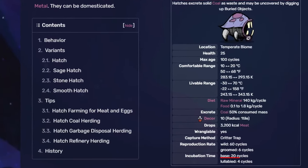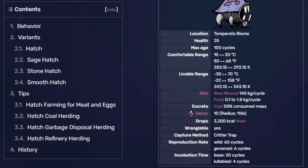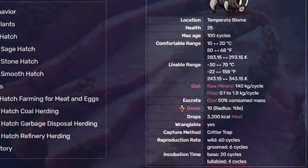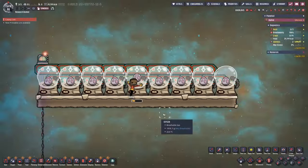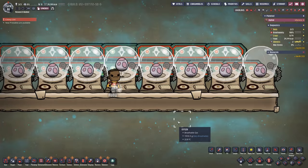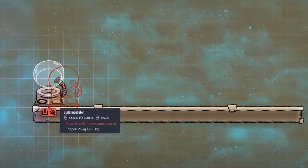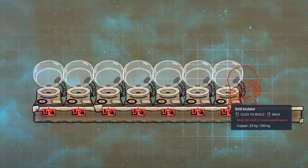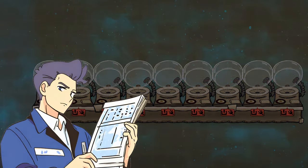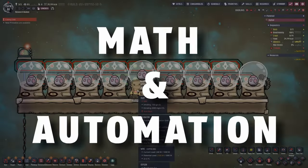For example, a hatch egg naturally takes 20 cycles to hatch, whereas the same egg requires four cycles when consistently lullabyed in an incubator. And therein lies the rub — how do we make sure an egg is consistently lullabyed every cycle until it hatches without constantly powering the incubator? More importantly, how can we do this for multiple eggs at the same time? Well, it just so happens I have an answer, and that answer is math and automation.